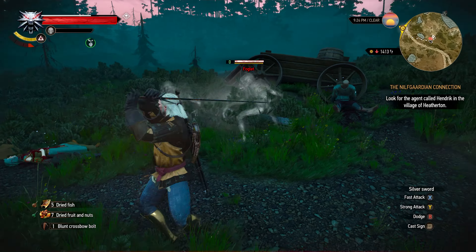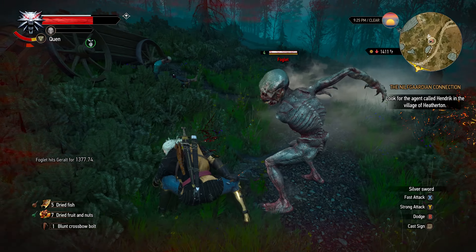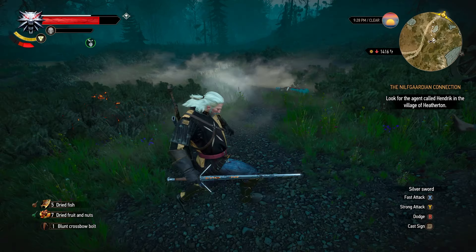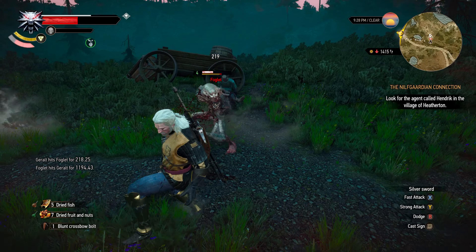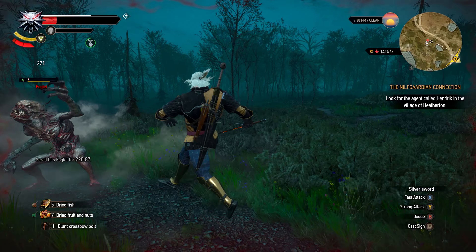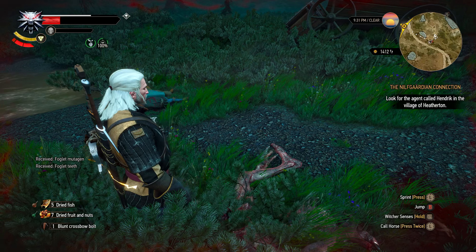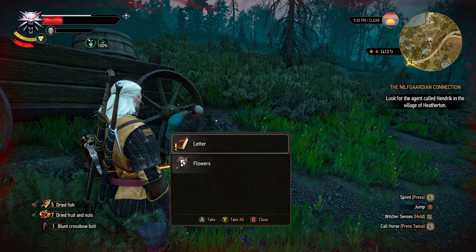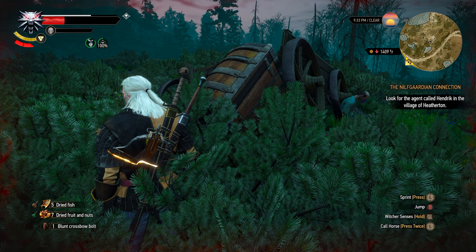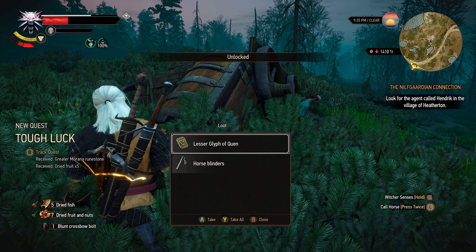Another damn foglet — oh my goodness. I probably should not have done that. I meant to pop Quen, I forgot I had Igni on again. Here he comes. I can tell by the fog too, because he uses the fog to attack you. Small key and a letter, and the chest that it opens is right here too. We got a greater runestone — that's really nice.